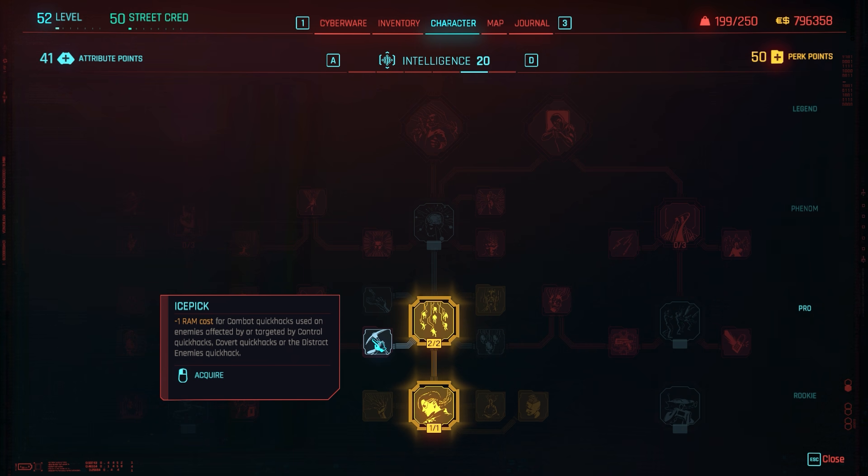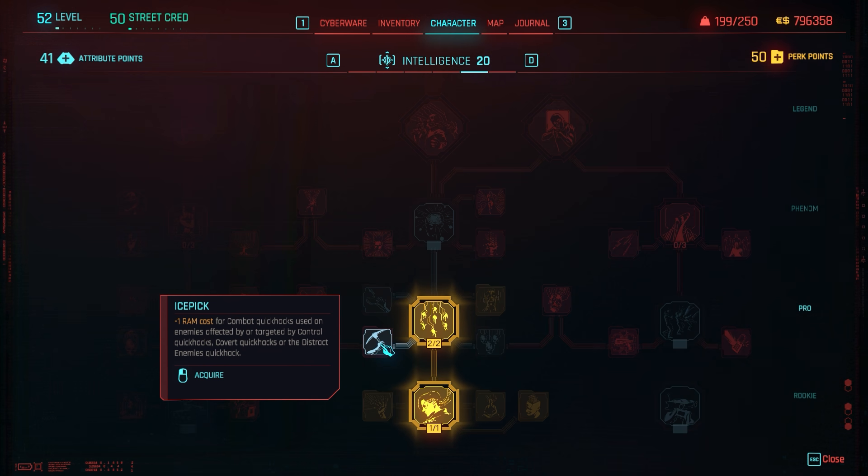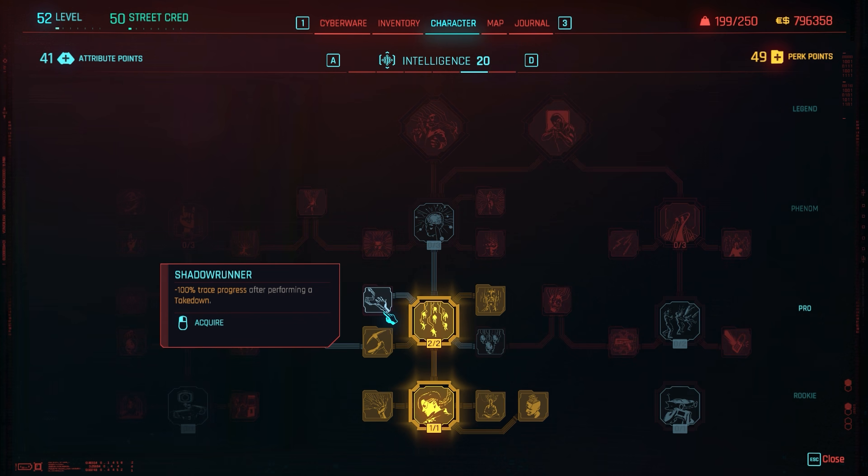Next we have Ice Pick: minus one RAM cost for combat quick hacks used on enemies affected by or targeted by control quick hacks, covert quick hacks, or Distract Enemies. This definitely works. For anyone wondering, this does not stack — you cannot apply multiple effects to try to get more of a reduction.